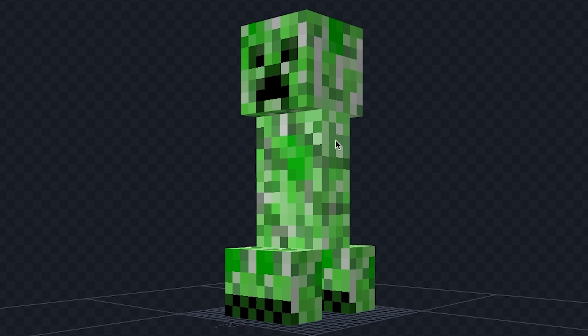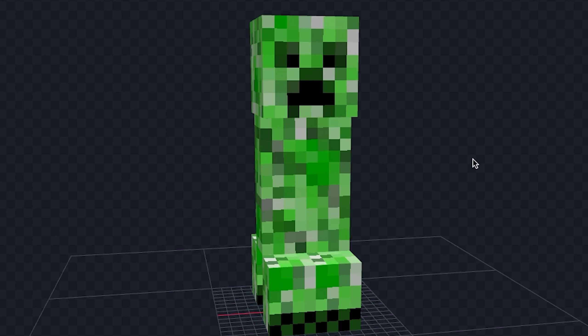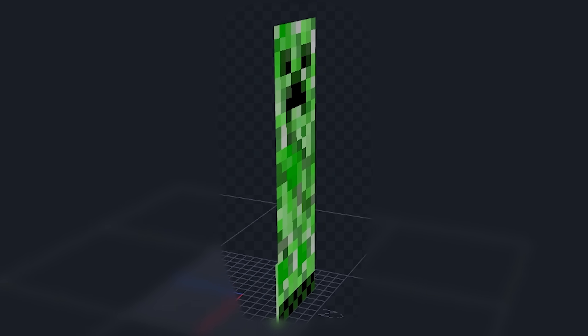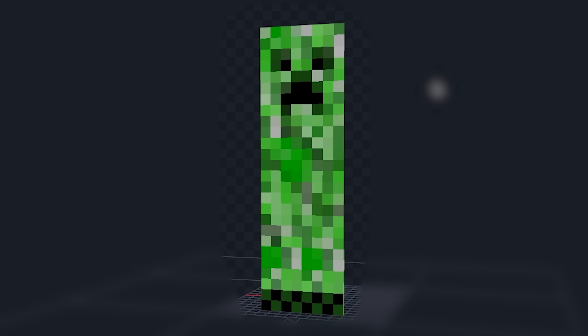Now let's work on the creeper. I want to remove all the 3D texture off of the creeper and just make him 2D. First let's shrink his head, then his body, and now his legs. Alright and now that we're done with the creeper, let's see these mobs in game.